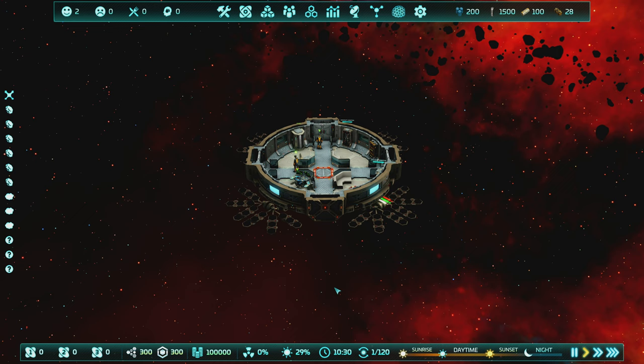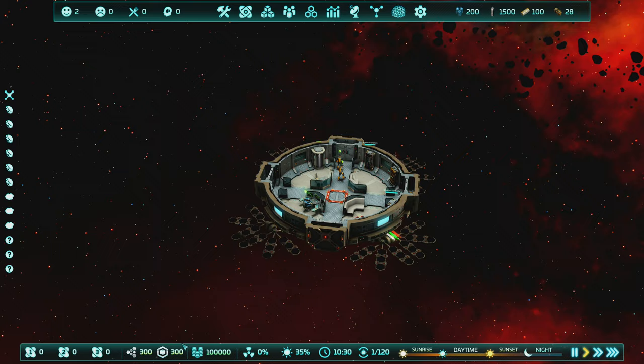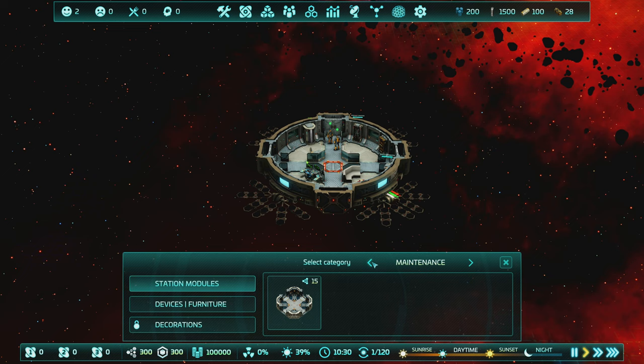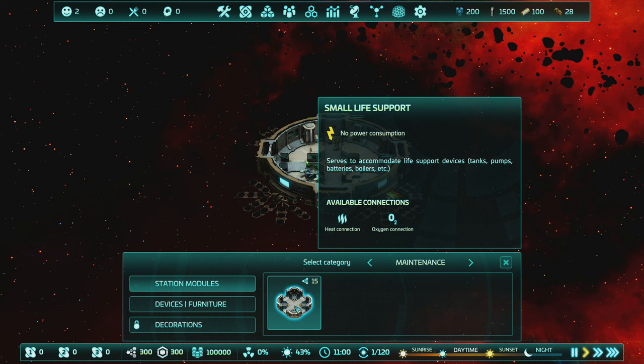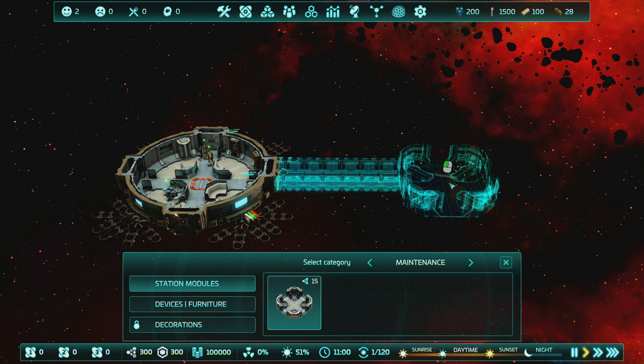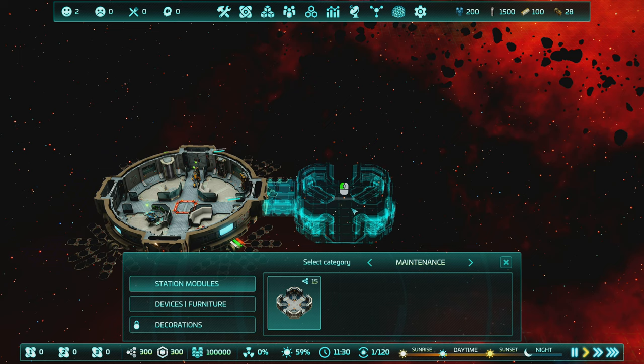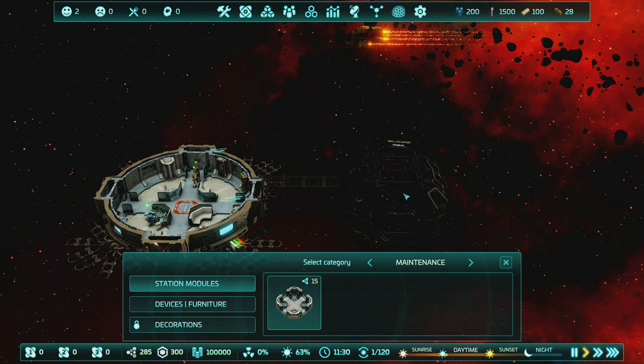To expand we'll need life support resources - oxygen, heat, and water. Looking at construction, we want Life Support first because it provides heat and oxygen connections. We can build on one of the four sides and determine how far away by moving the preview. To build, hold down the left mouse button. You'd want to place modules farther away if you have other modules that need space nearby, since some take more space than others. I'll put one about here.